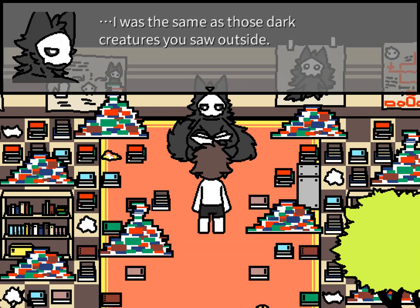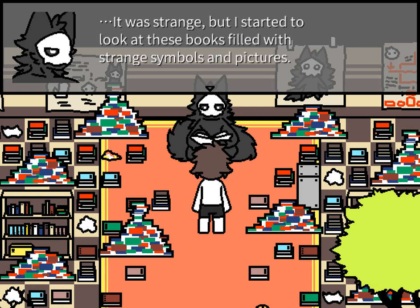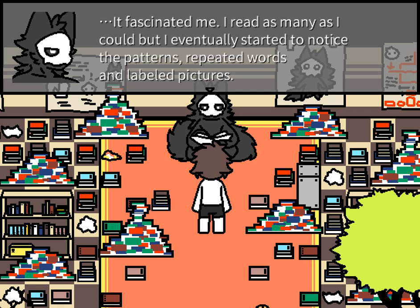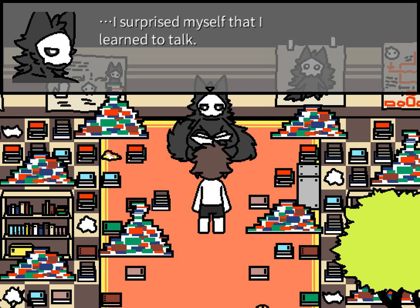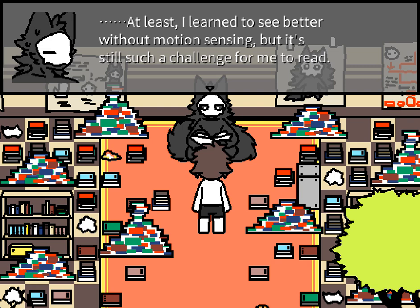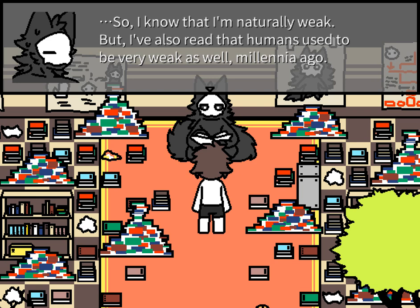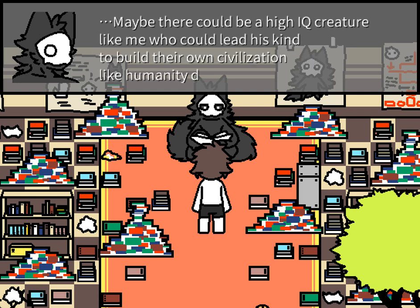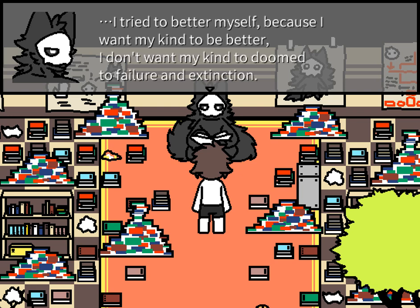How can you talk? I was the same as those dark creatures you saw outside, until one day I came into this library. I took an interest in the books and the language humans created. It was strange, but I started to look at these books filled with strange symbols and pictures — it fascinated me. I read as many as I could and eventually started to notice the patterns, repeated words and labeled pictures. I'm the only one who had the desire to learn; none of the others had the same interest in studying. I surprised myself that I learned to talk. Studying this was super hard, but I really wanted to improve myself. Human language, culture, and the entire world fascinated me so much. It'd be awesome if I was a human. I learned to see better without motion sensing, but it's still challenging for me to read.